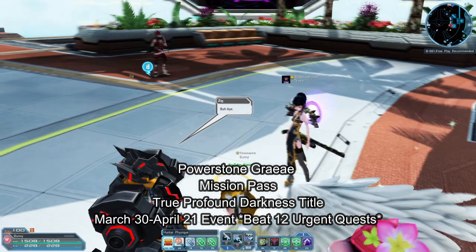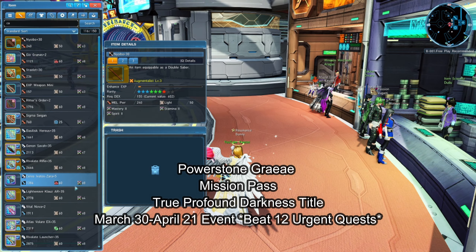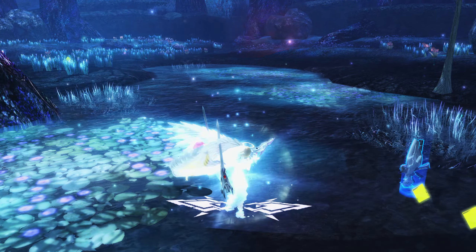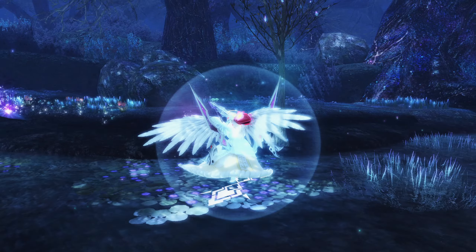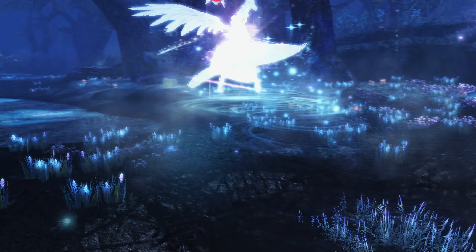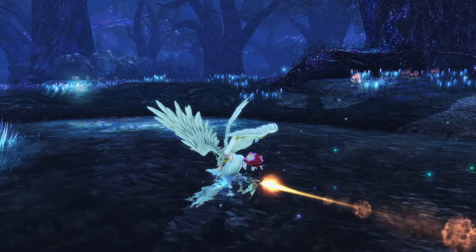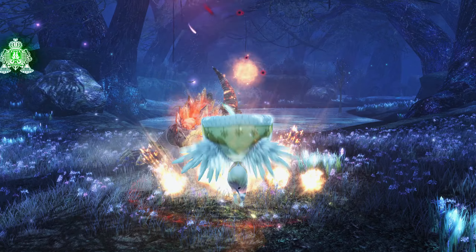From there you need to turn it into the Claws weapon. The main thing to look at is the Power Stone. This is acquired from the mission pass by beating True Profound Darkness 50 times — that's the Face of the Abyss trigger. With the current event, the invite gives 1 Power Stone Grainail when you complete 12 urgent quests. This event takes place from March 30th to April 21st, so it may not be active right now.